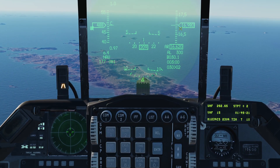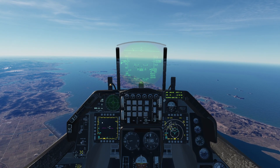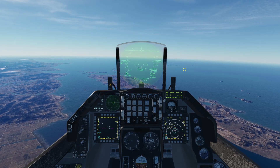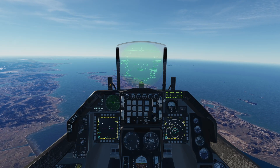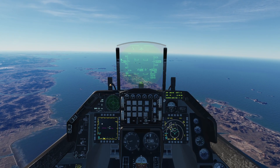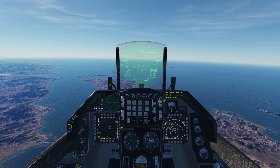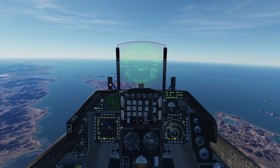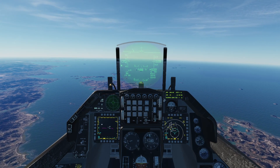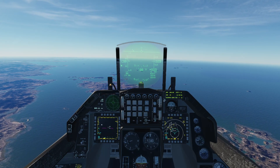Right now we're at 16,980 feet. We're going to engage the altitude hold by moving the pitch switch to the altitude hold position, and now the jet will do everything in its power to keep us at 16,980 feet. If I move the stick down and lose a little altitude, when I let go of the stick the jet will pitch itself up until it gets back to 16,980-ish feet — it's going to do its best to set us right back where we want it.